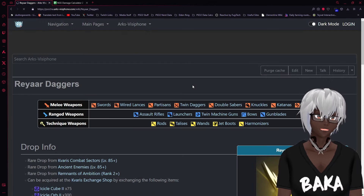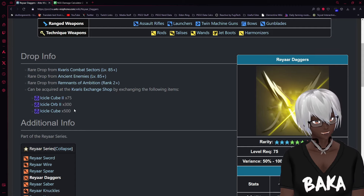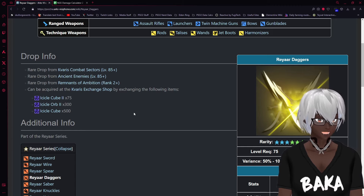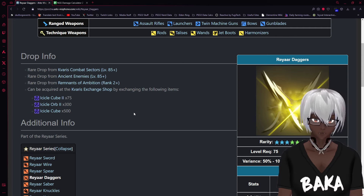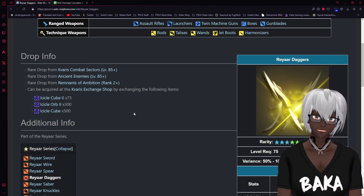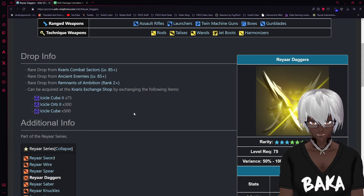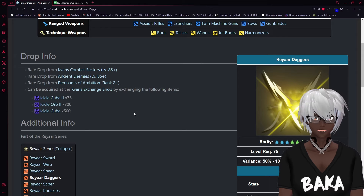If you're curious how to get your Reyaar and how difficult it is to build, you trade in Icicle Cube 2s, Icicle Orbs, and Icicle Cubes — all of which you get from going into the gorge in Kvaris after the update. Just kill veterans, gigas, recons, and ancients in big groups. It's not crashing anymore — the crashes were caused by the torches they added. Unfortunately the torches have been removed for now, which is a shame because they added an extra fire hit and meant you didn't need cold resistance items, but hopefully they come back soon.